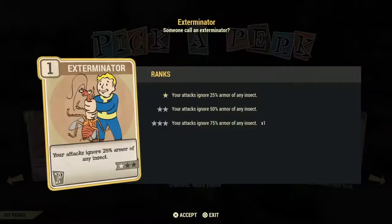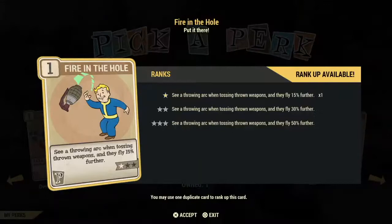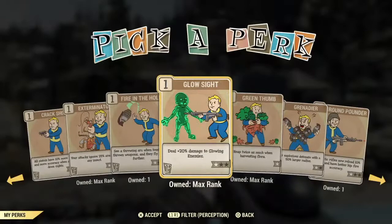Exterminator is a really good card — it ignores the armor of any insect at 25, 50, and 75% depending on how many stars. This includes all the Mirelurks, those crab-like things that wander around the Fallout 76 wasteland. This one is an excellent investment. Fire in the Hole enables the arc arc when throwing grenades and also gives you the ability to throw farther depending on how many stars.